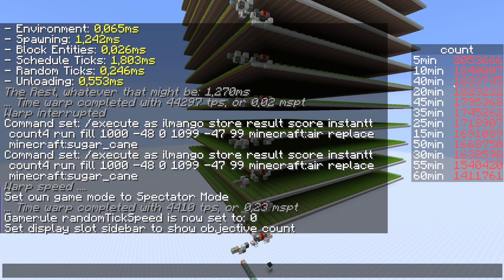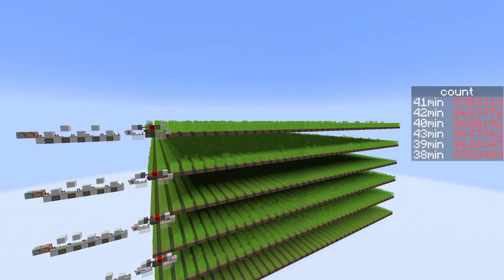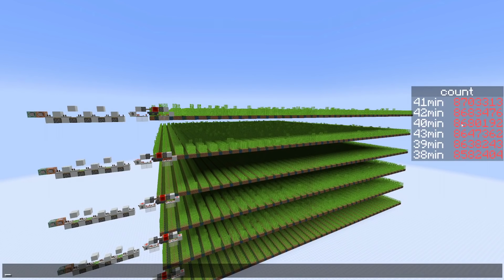So we're going to do another test — the same setup again but with one-minute steps around the 40-minute mark. I had to test this for a very long time to get good numbers because the numbers are really close. For 41 minutes we got 8.7 million items, and for 38 minutes we got 8.58 million items — really close to each other, only about 1.3% difference. I had to test for around 400 hours to get good numbers. Of course we're using tick warp, but it still took quite some time — the game was running about 30 times faster.